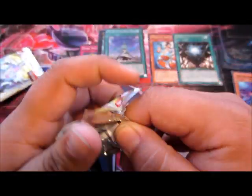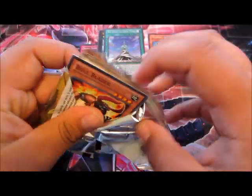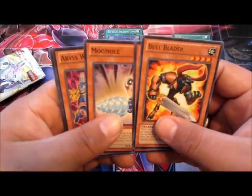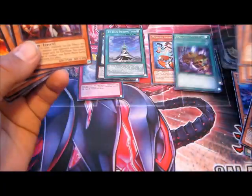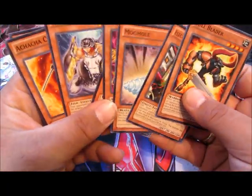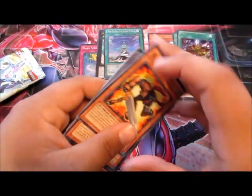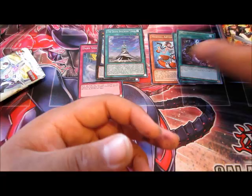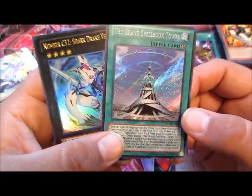And our last pack — come on, can we go three for three? A Mind Pollutant, just a rare, but I don't care because I'm happy with that. So I did pretty good — a Grand Spellbook Tower and a Number C32 Shark Drake Vise.